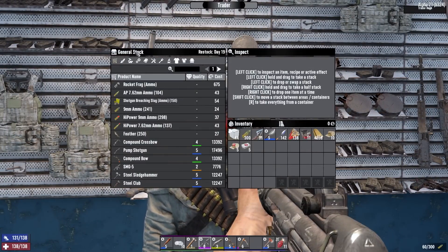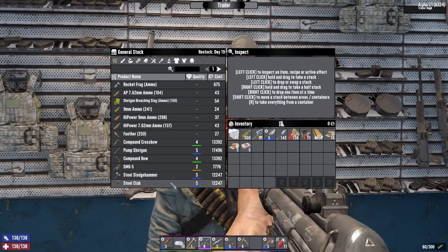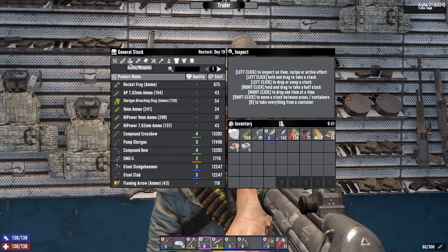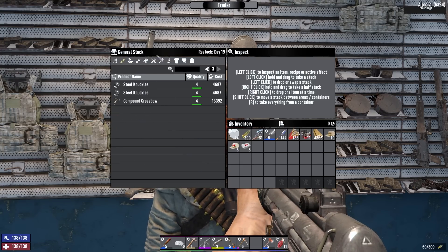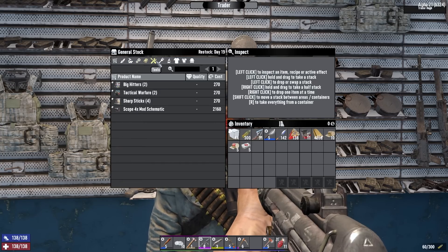Alright Trader Hugh, first of all, are you selling anything good? He's selling a level 5 pump shotgun and a level 5 club. Did this just become a money thing? He resets tomorrow — there's no way I'm getting 30k dukes in one day. That must be from Daring Adventurer. Well, we'll come back to him another day. I still have the SMG, I can't complain too much.